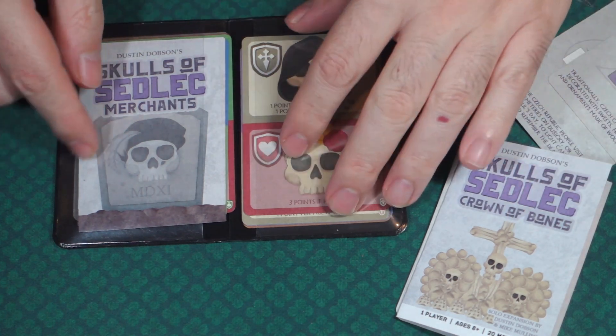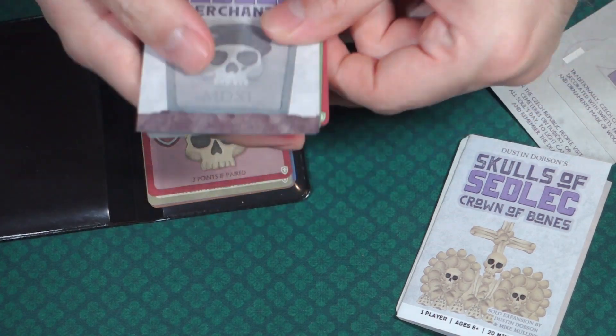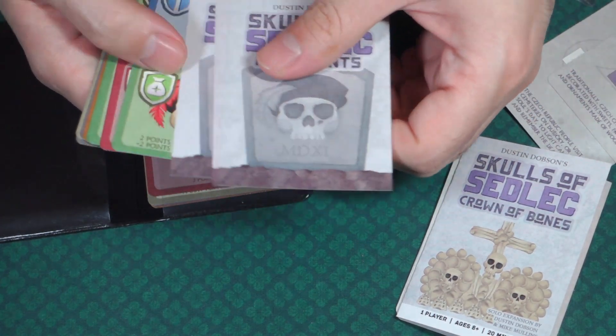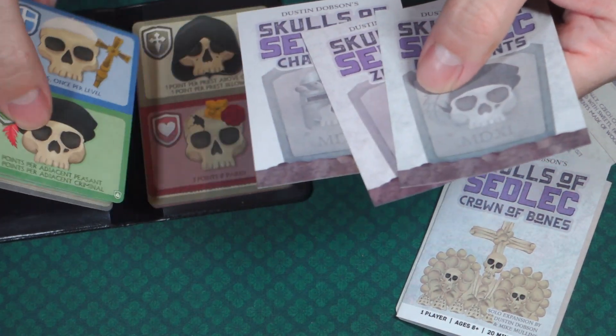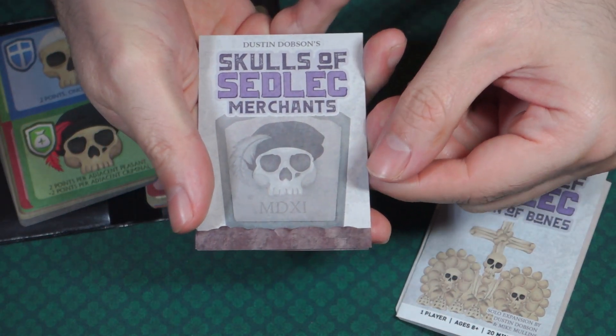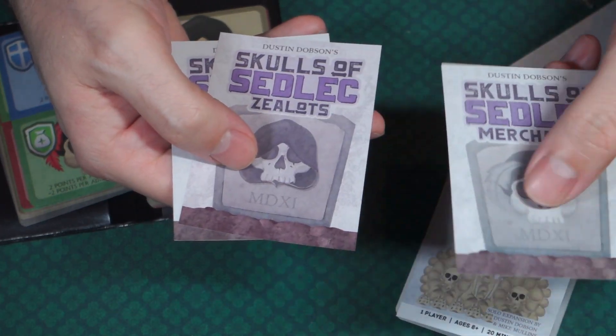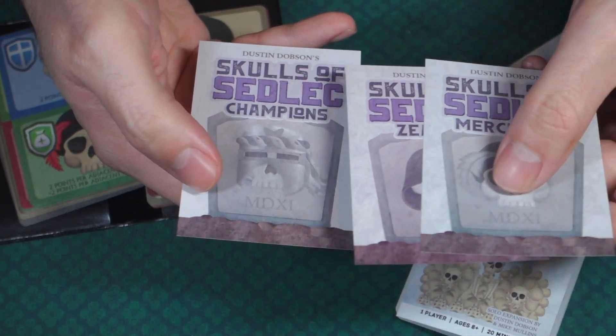Now let's take a look at what they put into the little wallet here. It looks like we have three different expansions: Merchants, Zealots, and Champions.